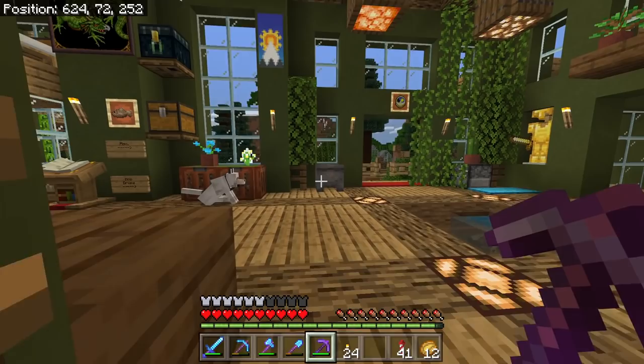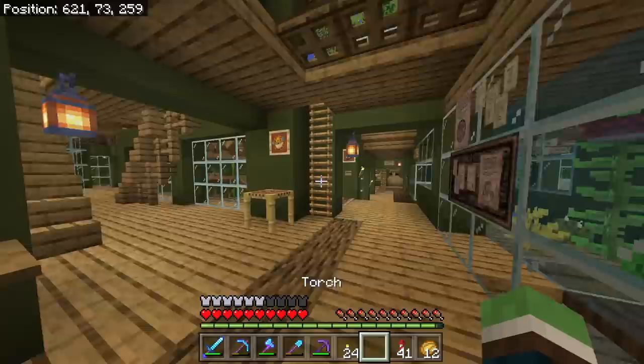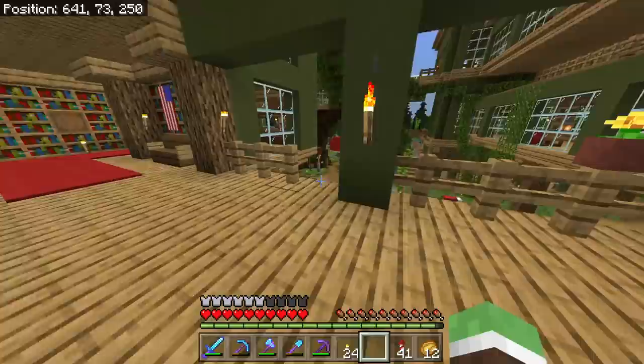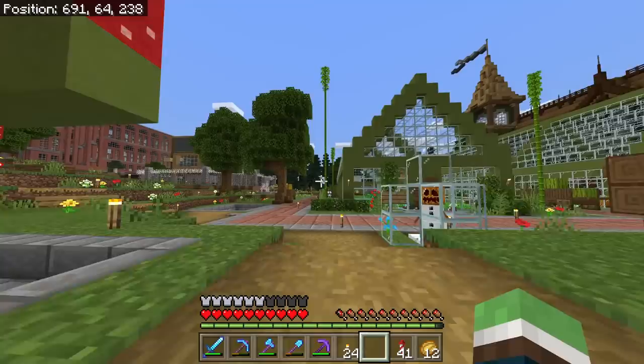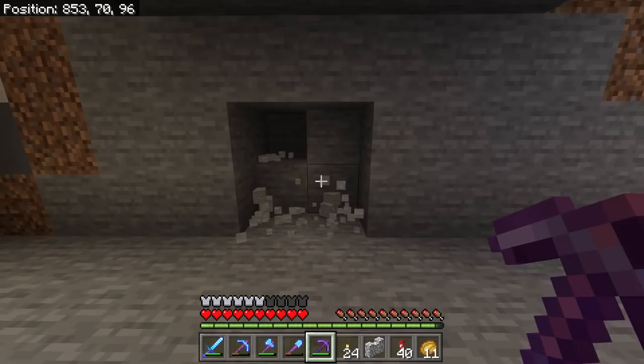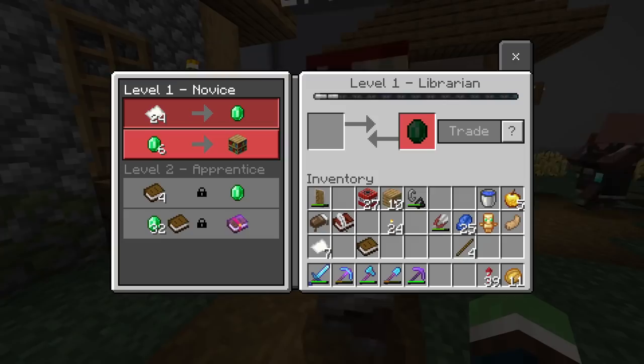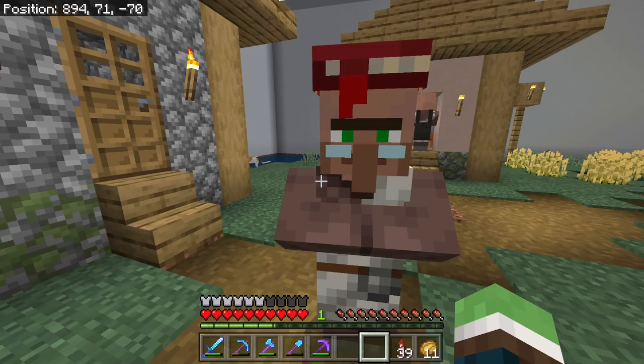I'm starting to think maybe I should put Mending on this, because I put Mending on the Minesweeper — that was my first enchanted diamond pick, and this is my first netherite pick. But I don't know how to go about that; I would have to do a lot of villager breeding and trading because you can't see their book trades until you trade all their first ones. I want Mending though. Dr. Bane — is that you? I'm gonna make you an office soon. I need to go ahead and trade with him so he stays as a librarian.